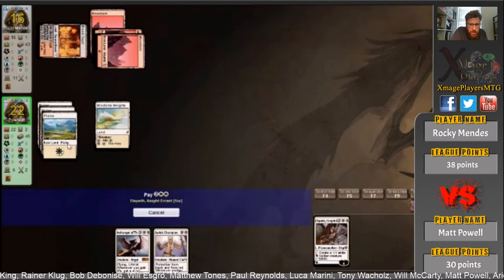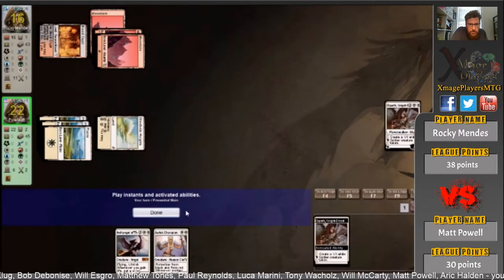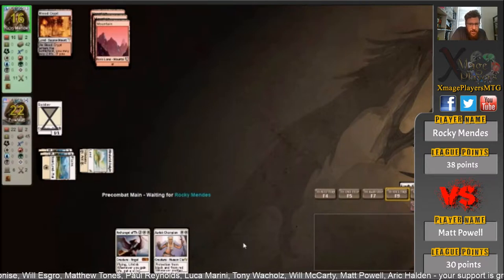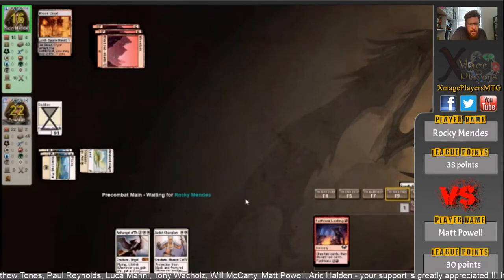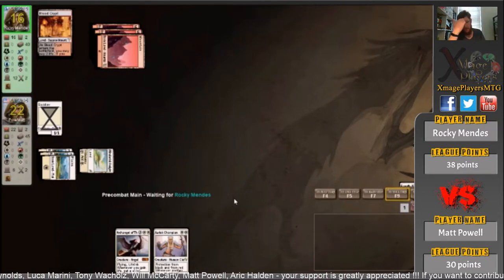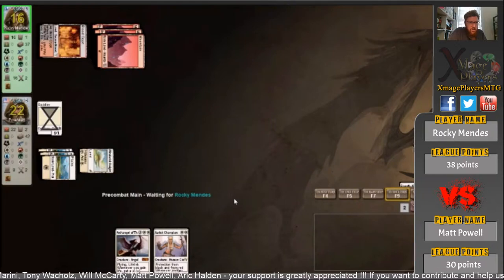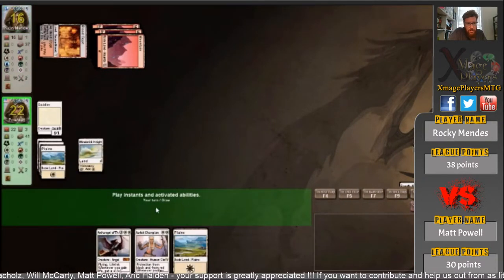Leyline Champion will combo with Elspeth as well — not this turn obviously, but next turn it starts coming down. And then that combos with Archangel Thune, because Archangel Thune puts a plus one counter on each creature every time you gain life. That's going to be a beast — the Archangel is actually his win condition here. Rocky is down to one card; he's very aggressively digging through that deck trying to find something.